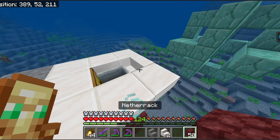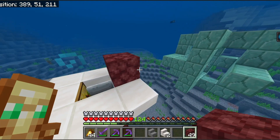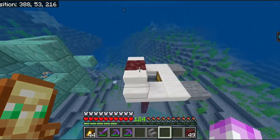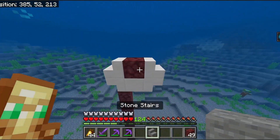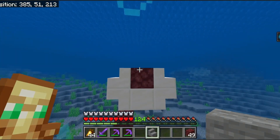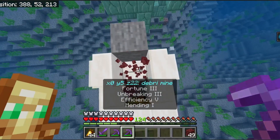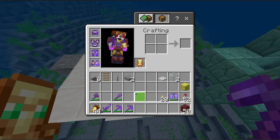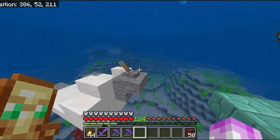And now, with any type of block of your choice — you will get rid of that later — you place your quartz stairs like this, so it's like a little mini bridge. With the netherrack, you can place your stone stair like this, and so that kind of acts as your little thing. Now what you need to do next is grab your lever and just put it on the stone stair.